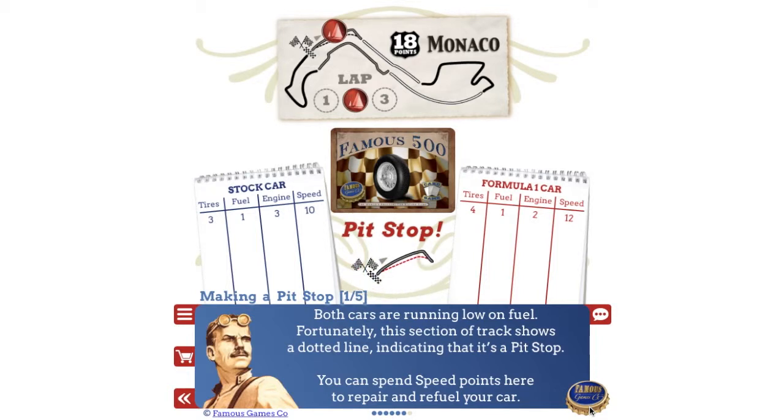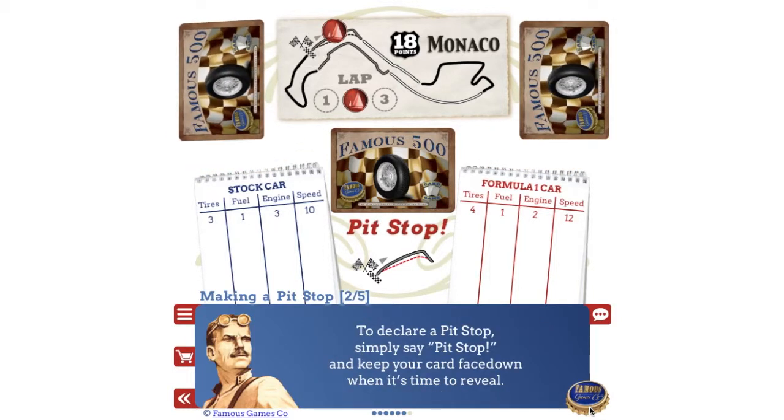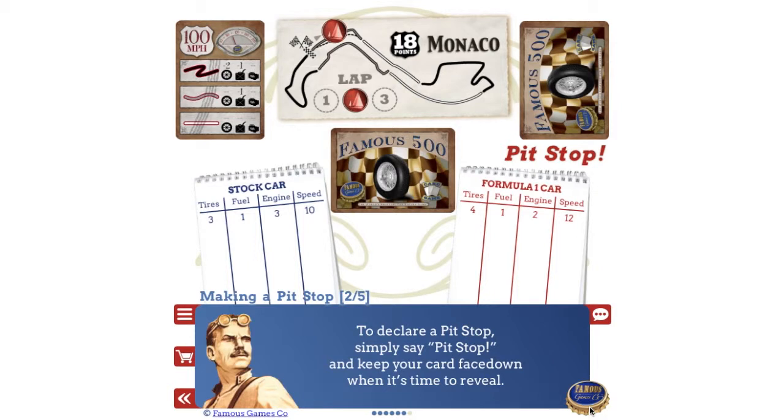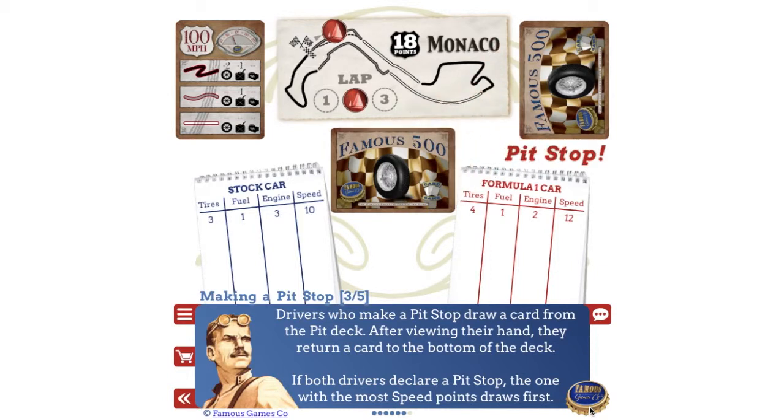If both cars are running low on fuel, a section of track showing a dotted line indicates a pit stop. You can spend speed points here to repair and refuel your car. To declare a pit stop, simply say "pit stop" and keep your card face down when it's time to reveal.